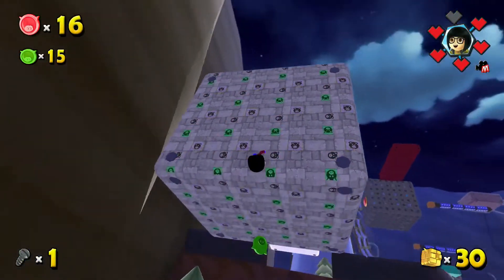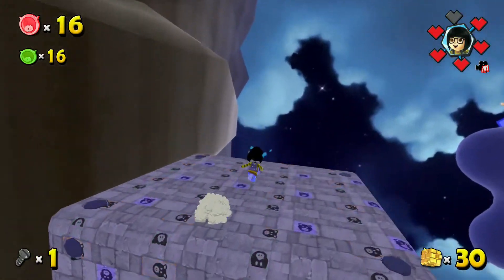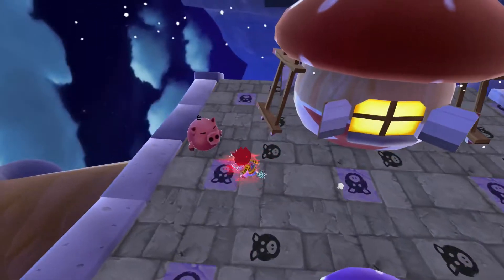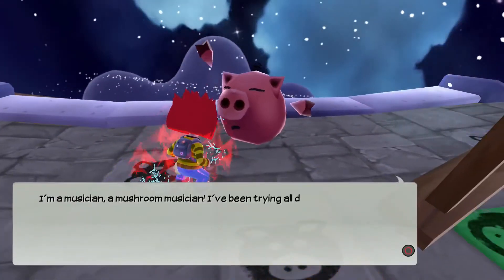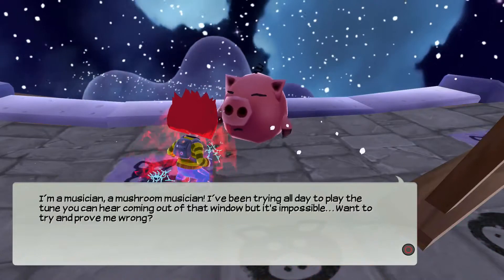This green coin is just on the gravity cube, so that one's a pretty easy find. This one simply involves repeating a three-note pattern that we hear in the window, though sometimes it doesn't trigger properly.